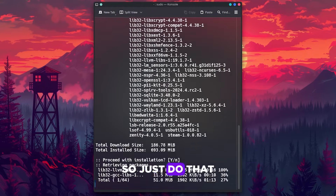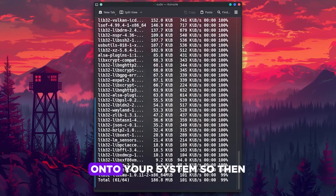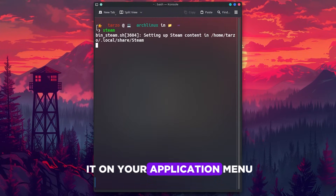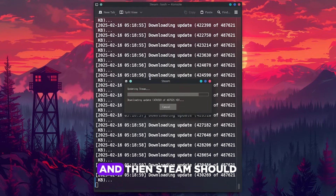Now we can install Steam like a normal program. Run the install command and wait for it to finish — this will install everything required onto your system. Then type steam or find it in your application menu to launch it.